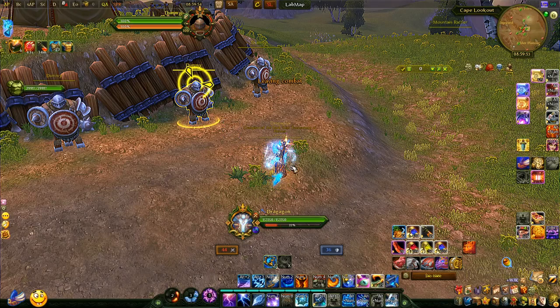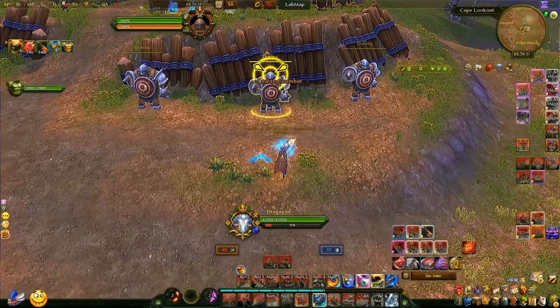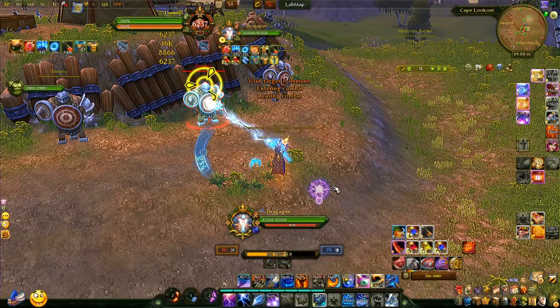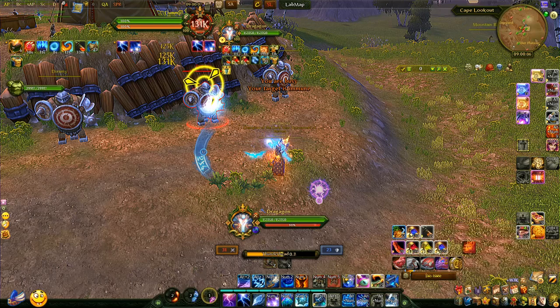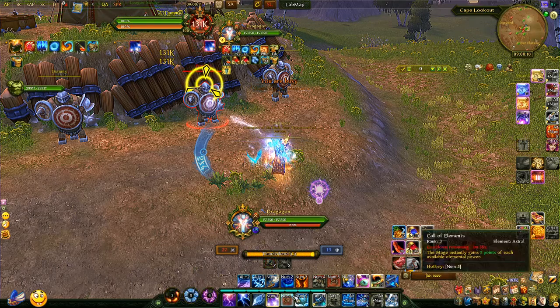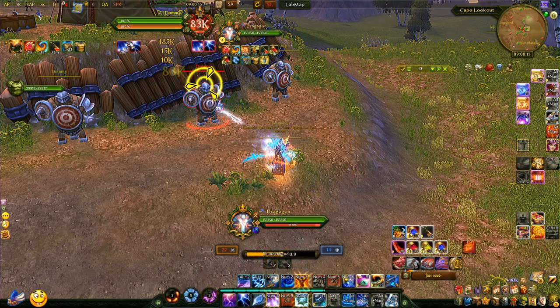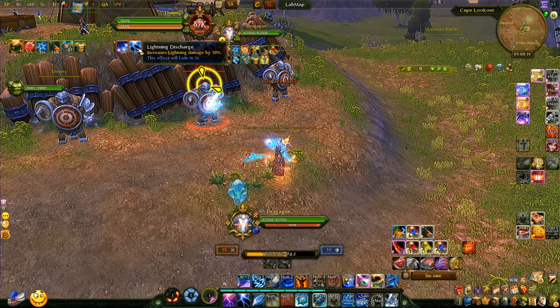So the rotation in full: grab your frost abilities hoping it procs, apply thunderbolt, proc the buffs, then go full thunderhead on the enemy. I used Call of the Elements to refresh force points. As you can see, my thunderbolt ran out so I had to reapply it — I should have done it earlier. Try to keep an eye on that as you spam thunderheads.